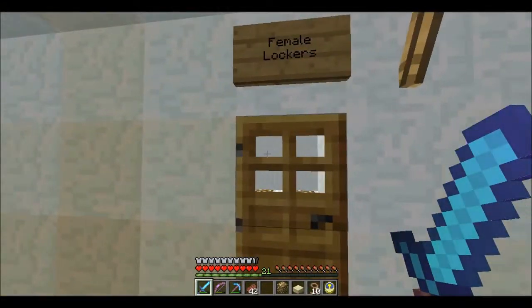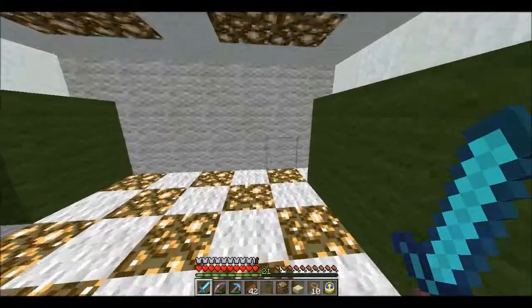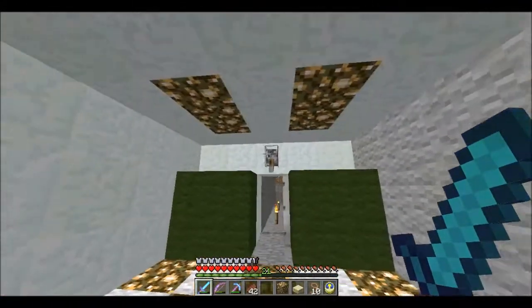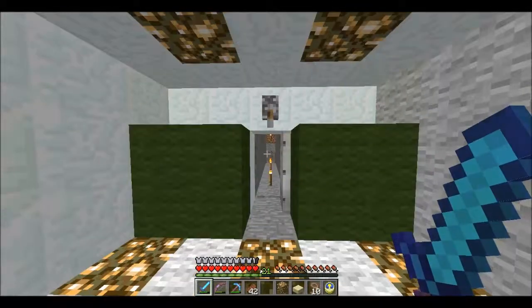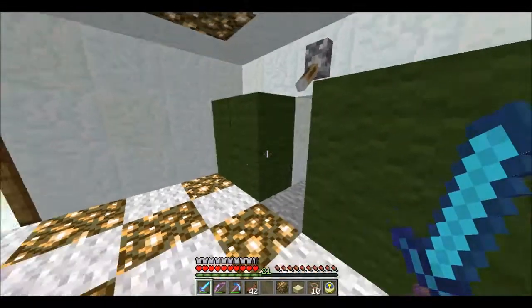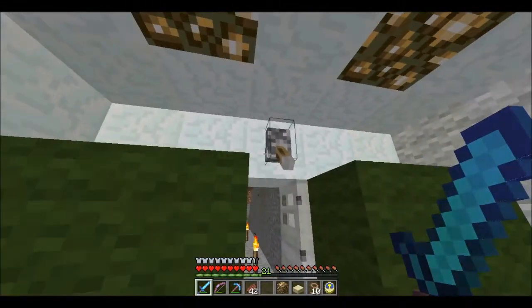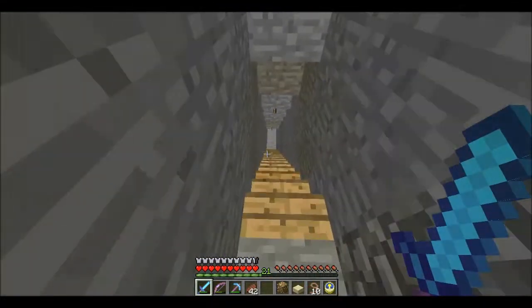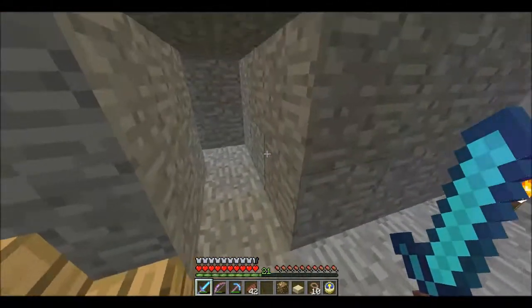Somewhere in here — is that the locker room? Female locker room. Male locker room. It would be so cool again if we knew then what we know now. That should so be a secret piston door, because that should be actual wool in front of it. Because this is the way down to Castle, which is the secret CIA base underneath the Buy More. If you haven't watched Chuck, watch Chuck. It is so funny.